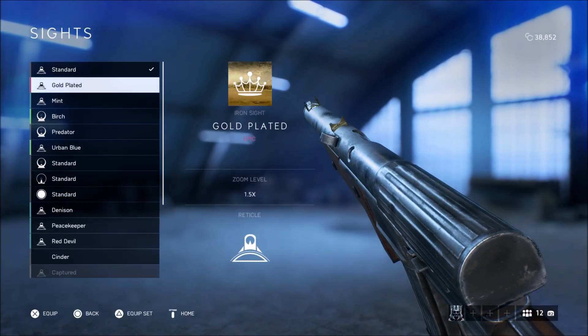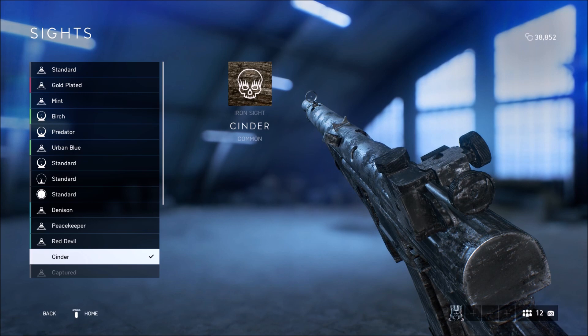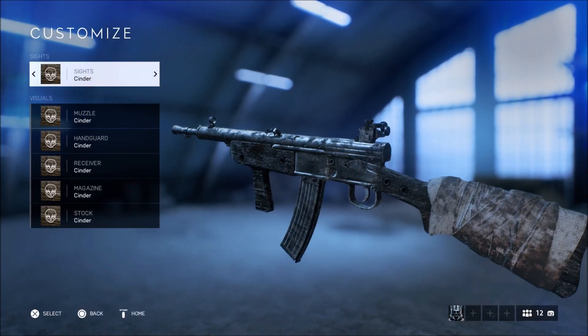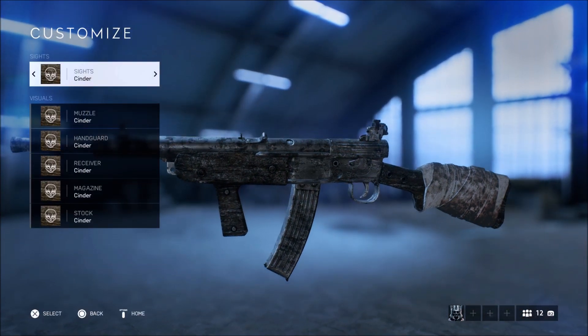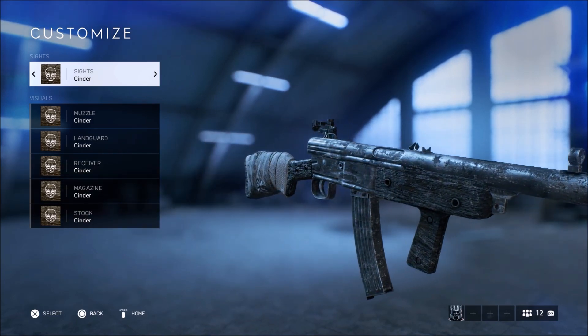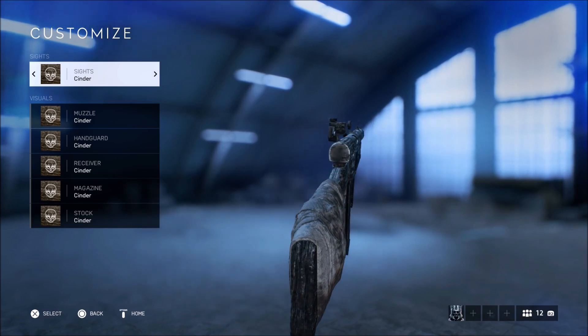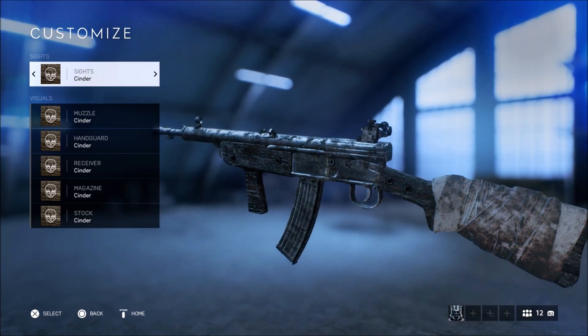The first weapon you will be unlocking the skin for is the Sturmgewehr 1-5. This is just going to be a showcase — if you guys want me to go ahead and use one of these weapons in a video, make sure to tell me in the comment section below. This is the order that you will be unlocking these weapons in, starting with the Sturmgewehr 1-5.